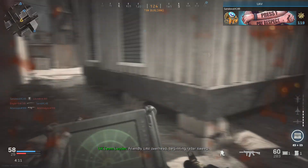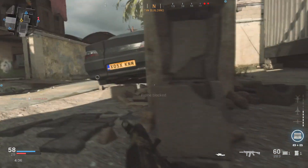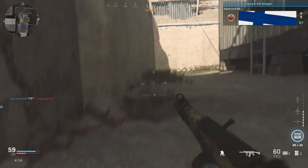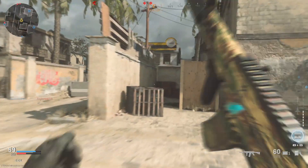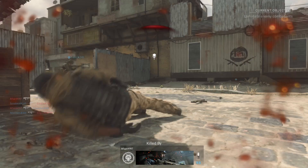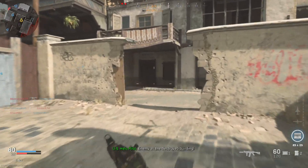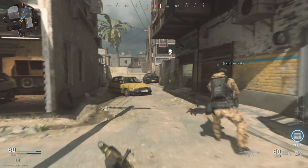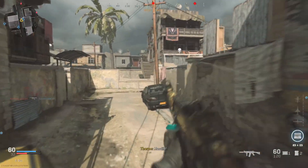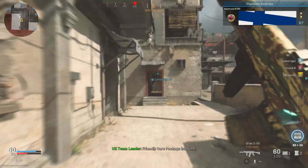Friendly UAV overhead. Enemy in the destroyed building. Hostile. Be advised, friendly precision airstrike inbound. Friendly care package inbound.